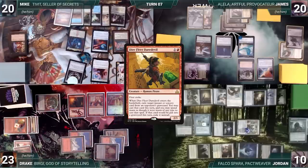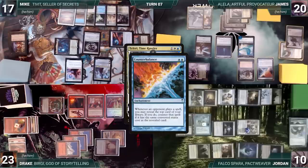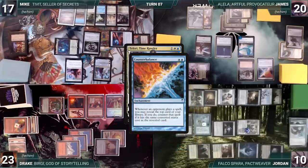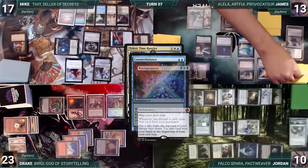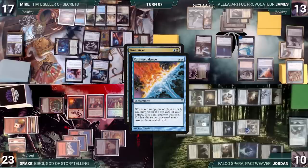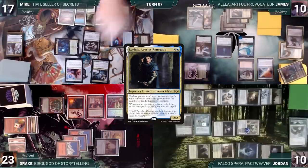During Mike's upkeep, he loses his Mana Crypt flip and takes three damage. He attacks Jordan with Tivit. Jordan blocks with Aven Mindcensor, which dies. In his second main phase, Mike casts Teferi, Time Raveler. Counterbalance, Esper Sentinel, and Remora all trigger. Jordan draws from Remora and Mike pays for Esper. In response to Counterbalance, James activates Necropotence seven times paying seven life, looking at each card through the Reality Chip. Counterbalance resolves and James reveals an Arcane Laboratory, countering Teferi. Next, Mike casts Time Sieve. Counterbalance and Remora trigger. Jordan draws from Remora and James activates Necro and Reality Chip three more times, paying three life, revealing Lavinia, a Zorius Renegade through Counterbalance, countering Time Sieve. Mike, thwarted in his plans, passes to James.